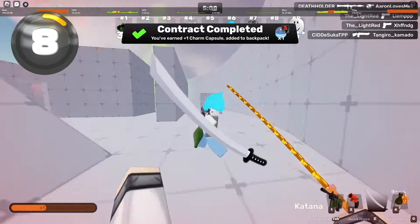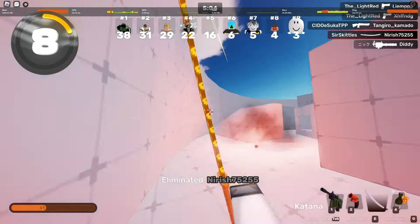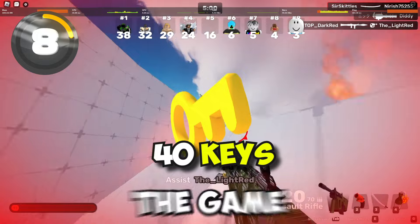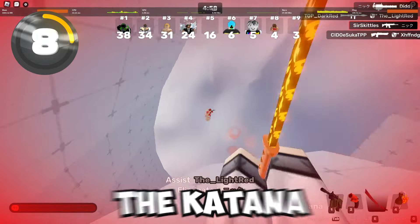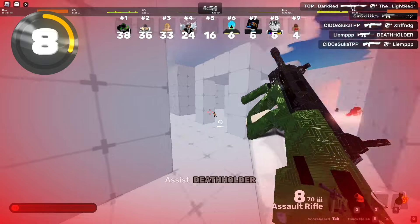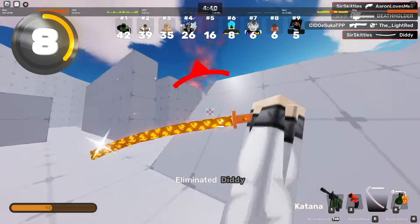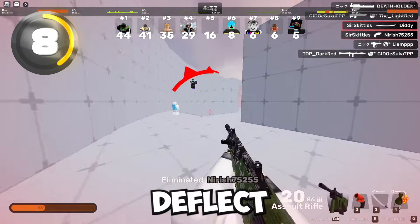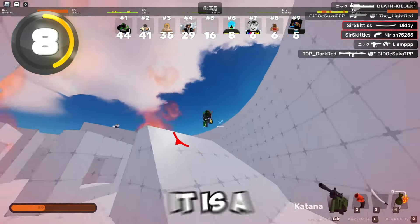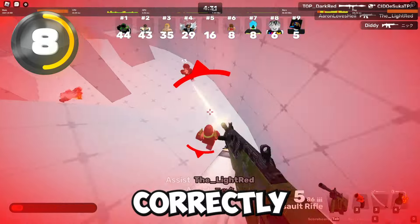The Katana is definitely more of a harder weapon to unlock. It costs 40 keys, so you do have to play the game for a decent amount before unlocking it. Basically, it's like a very standard melee weapon except it has this one ability when you right-click — you can deflect the bullets back to your opponent. It is a very, very overpowered weapon when used correctly.